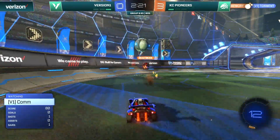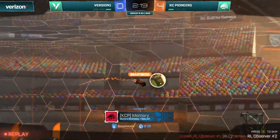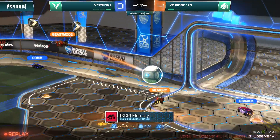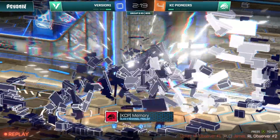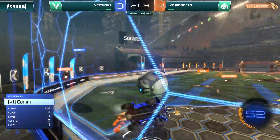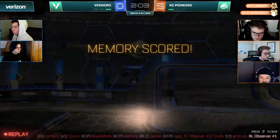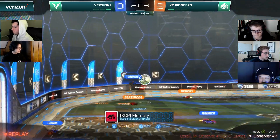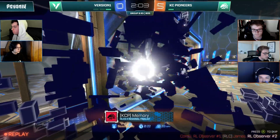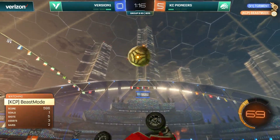After watching these first few games, it's tough to believe that Version One has had the Pioneers' number. Another goal here for the Pioneers as they pile it on. This is so smart from Beast Mode — perfect pinch out to Memory. Beast Mode going for a fifth — he can't get there. Version One have got two minutes to play, it is time to get back into it, but not if you miss a save. Memory will get the fifth. Calm just was not expecting that ball to bounce in off the post towards the net.